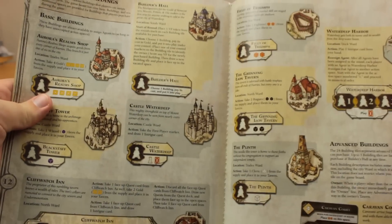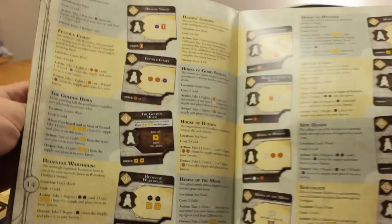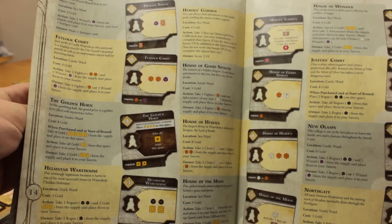The rulebook has a great index of all the buildings and a few rule clarifications if things get sticky. And now you're ready to recede into the shadows as a skeevy, cryptocratic puppet master in Lords of Waterdeep!